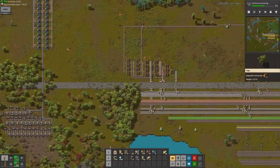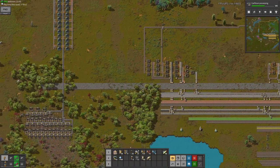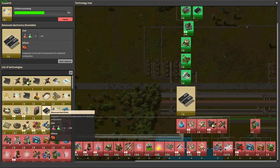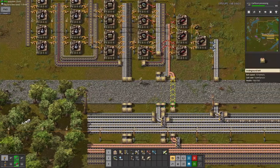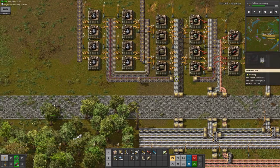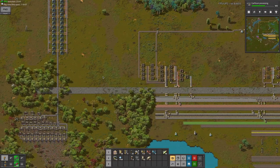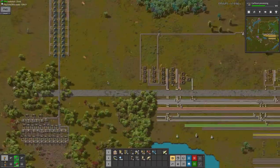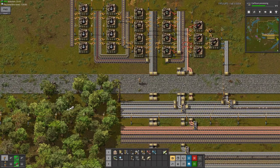So yeah, that's about it for this episode. Next episode I'm actually gonna start trying to make red circuits. I don't even think I've unlocked them yet. Red circuits - you need so many of them, and they're fairly expensive and take a lot of time to make. The real thing with red circuits is that you need so many of them that you need enormous builds to make them. Hope you enjoyed. Peace out.